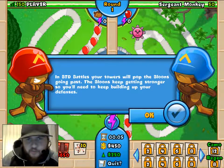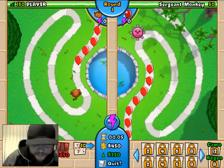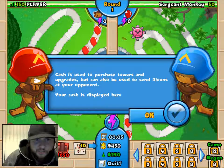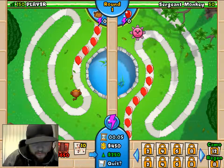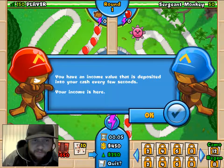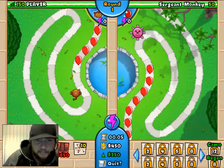In BTD Battles, your towers will pop the bloons. The bloons keep going stronger, so you need to keep building up your defenses. Cash is used to purchase towers and upgrades, but it can also be used to send bloons at your opponents. You have an income value that is deposited into your cash every few seconds. I also see that's where I can quit and toss in the white flag.